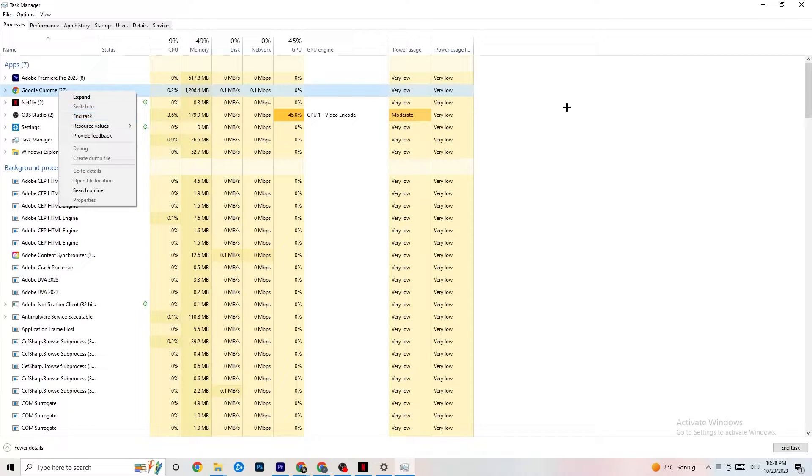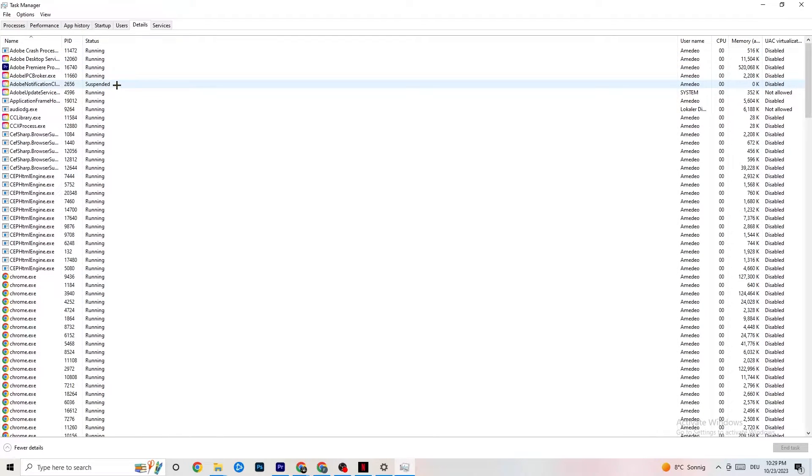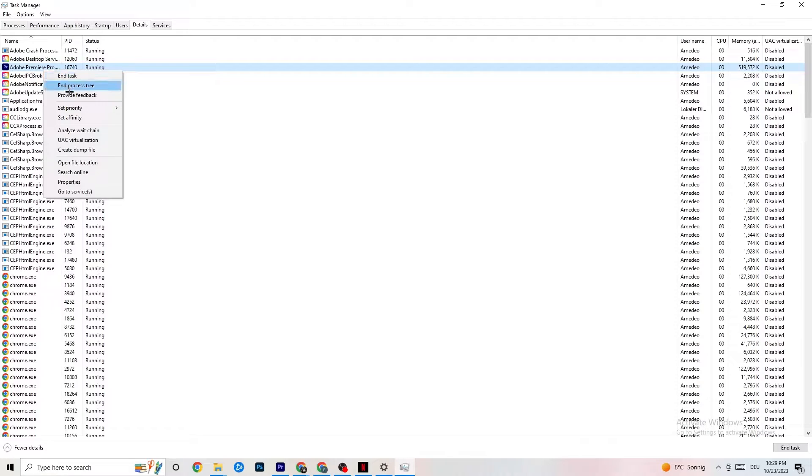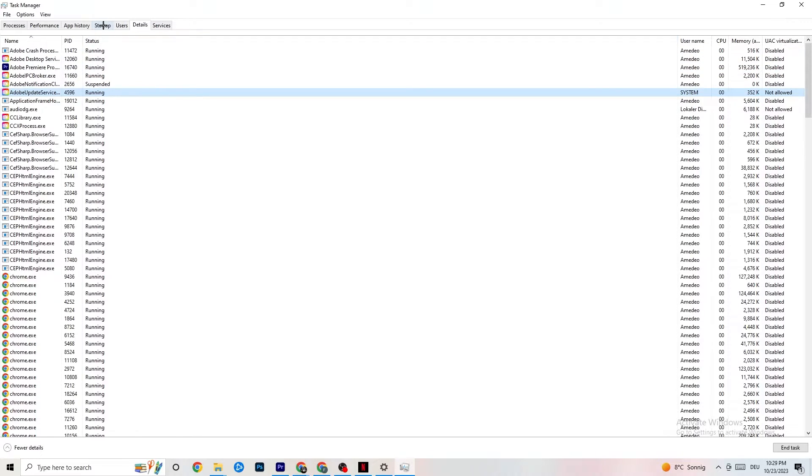Right-click any background process taking too much GPU or CPU power and hit 'End Task.' You can do this with every application running in the background. Next, navigate to the Details tab in the top-left corner. Find your game's process, right-click it, click 'Set Priority,' and choose either High or Real Time — you need to test which works better for your PC. This directs your PC's performance priority to your game and will reduce crashing.